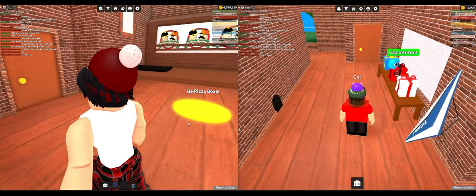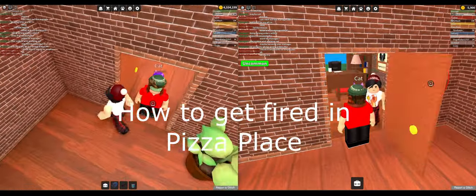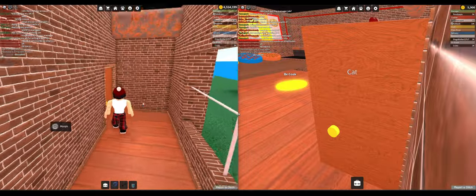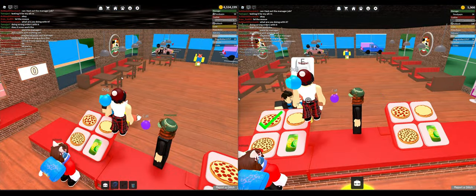Hey, if you want to get fired in Pizza Place, this is the video to watch. These are all the steps on how to get fired in Pizza Place. On the left is my main account and I'm going to get fired with that account, and on the right is my alt account which is going to be the manager. Let's see what happens.